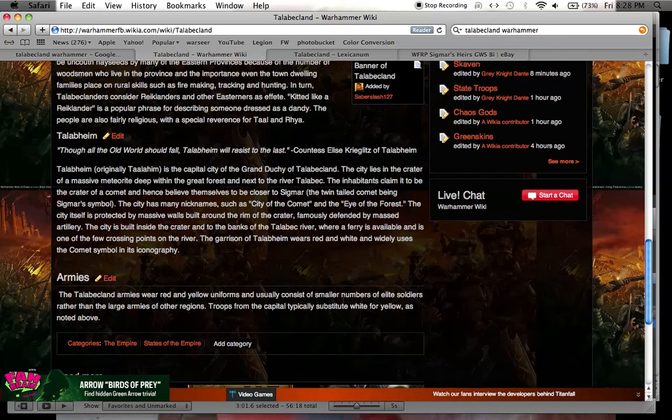The Talabakland armies wear red and yellow uniforms and usually consist of smaller numbers of elite soldiers rather than the large armies of other regions. Troops from the capital typically substitute white for yellow. So because of this, I've decided from my tutorial to paint up a greatsword in the colors of Talabakland — in reds and yellows. It also says they're very religious people. They revere all the gods of the Empire but hold special reverence for Taal and Rhya. Taal's greatest temple is found in the small woods outside Talabheim on the Great Crater. Ulric is also popular, and although not braggarts, Talabakland folk are known for their warlike ways. Talabheim itself was home to the cult of Ulric for a while in the second millennium when the cult left Middenheim for Talabheim after a dispute with the Graf of Middenheim.